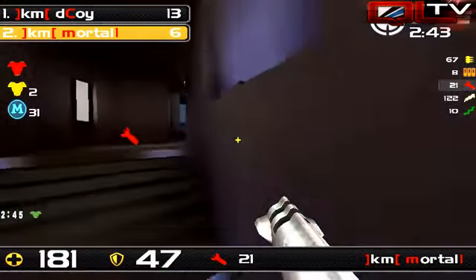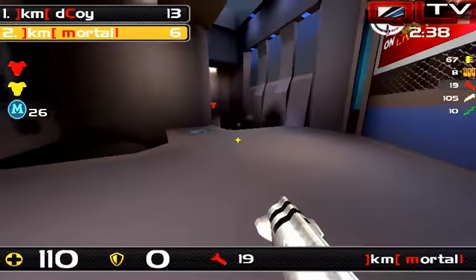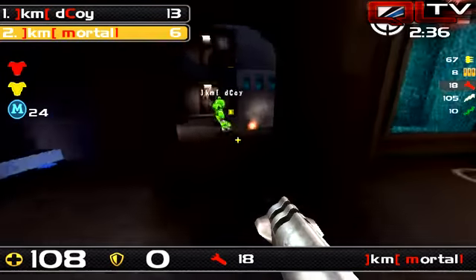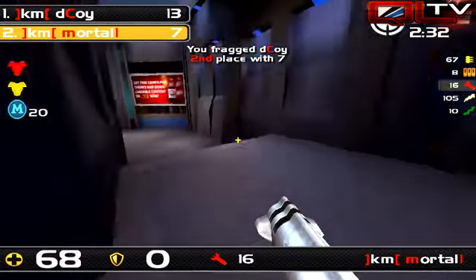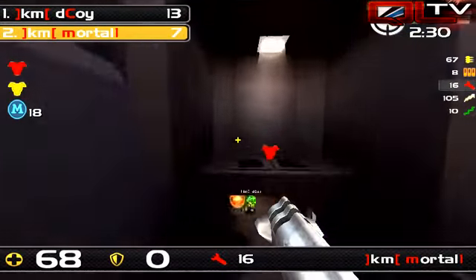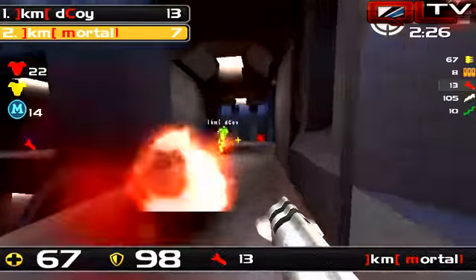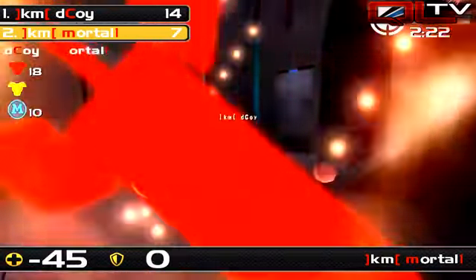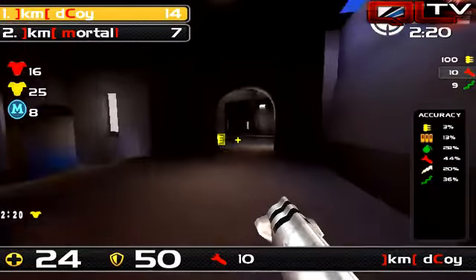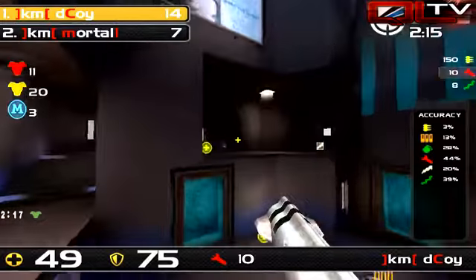Not even picking up the 25 armor there. As a heads up, we've got on deck — we're going to try to get all that set up in just a few seconds. You're going to see with some of these players, it's such a fast map once you get going in these teleporters. Beautiful rockets from Decoy — 44% overall accuracy, 39% rail for him as well.